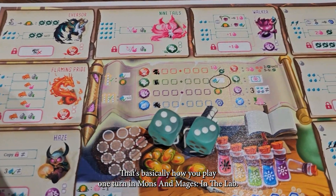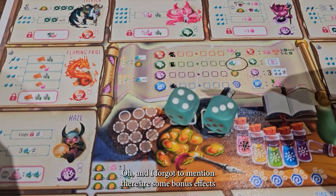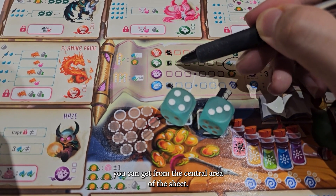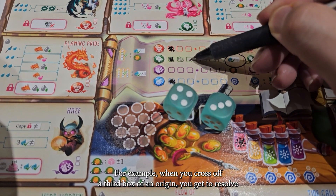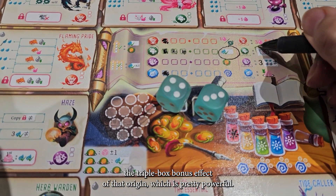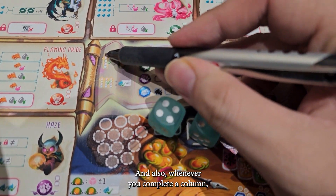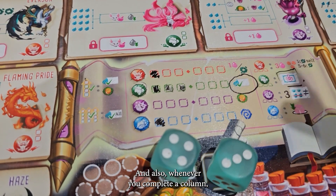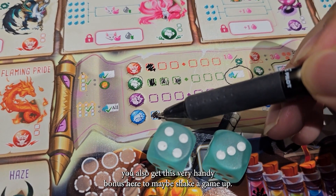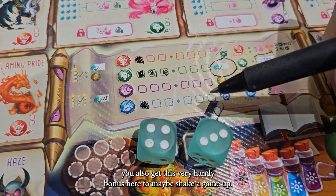And that's basically how you play one turn in Munchen Mages in the Lab. I forgot to mention: there are some bonus effects you can get from the central area of the sheet. For example, when you cross off a third box of an origin, you get to resolve the purple box bonus effect of that origin, which is pretty powerful. Also, whenever you complete a column — a column includes 4 boxes from 4 different origins — you also get a very handy bonus to maybe shake the game up.